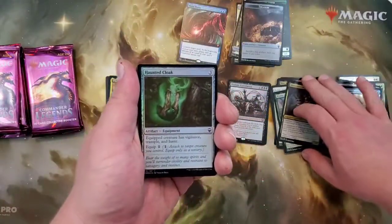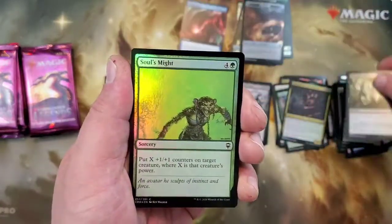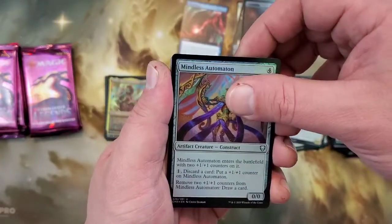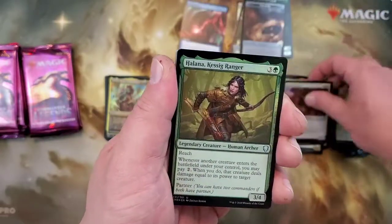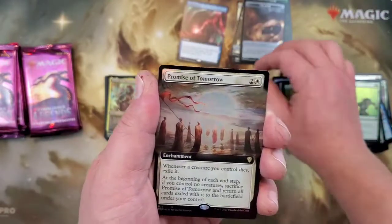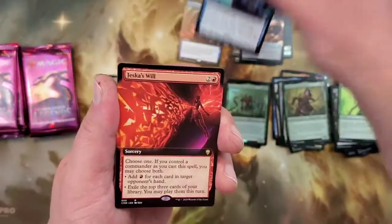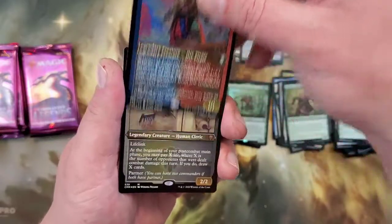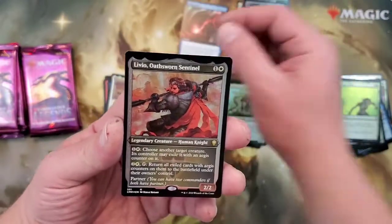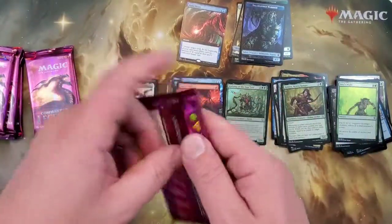Runaway Together, Haunted Cloak, Scrounging Bandar, Eyeblight Massacre, Soul's Might, Mindless Automaton, Fencing Ace, Halana, and Kodama of the East Tree. Followed with a Foil Extended Art Promise of Tomorrow — very nice. Another Arcane Denial and a Jeska's Will. With a Captain Vargus, Tymna — here we go, here's another great partner, this one's worth some money. And a Livio, Oathsworn Knight, with a Salamander Warrior and a Zombie Token. Getting some good partners.